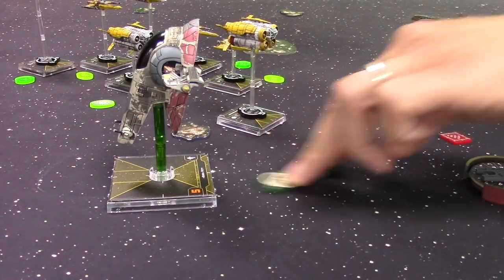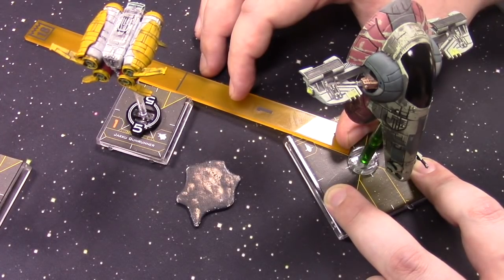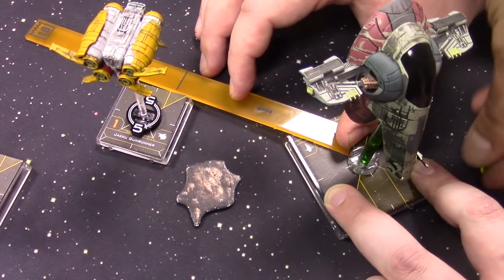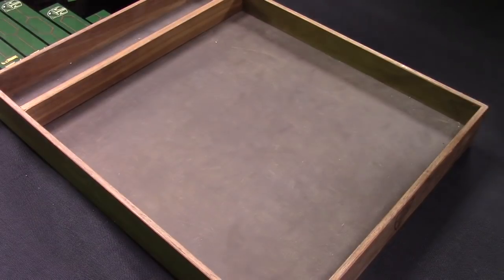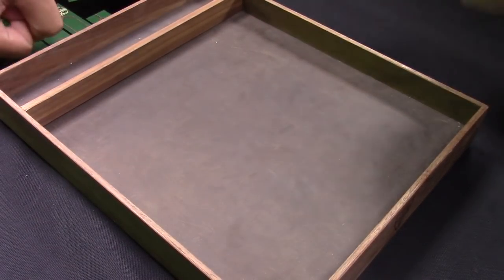Colm takes the Han Solo focus-stress combo again for two focus tokens for defence. Drea takes a range three shot on Boba — two red dice. Boba only gets two green dice back because of the tractor beam token reducing his agility. Result: one hit gets through. Boba survives but takes damage.